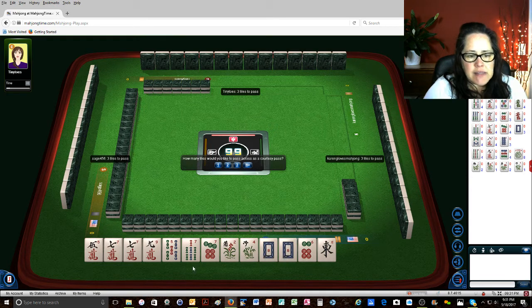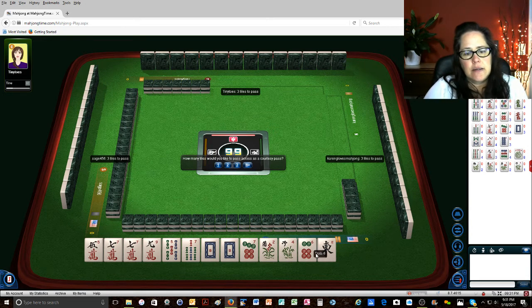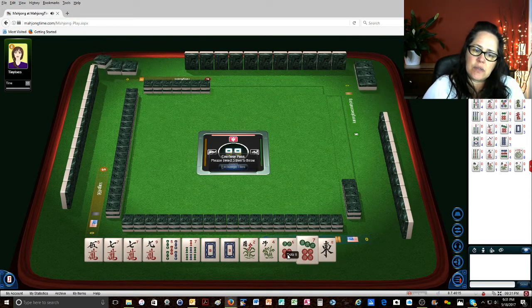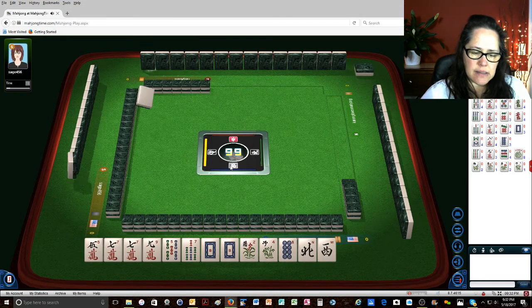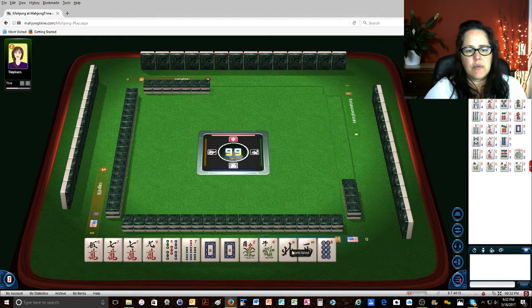What about 5-7-5-7-9? Although there's a hand there — the third one down on the right. Let's pass 3. We'll get rid of the 6-7, east. That's a little risky because they're the same suit and consecutive. But we've got two hands going here. The dragons and the flowers don't go together in that 5-7-7-9 hand.